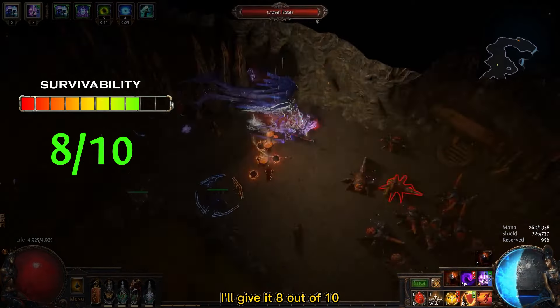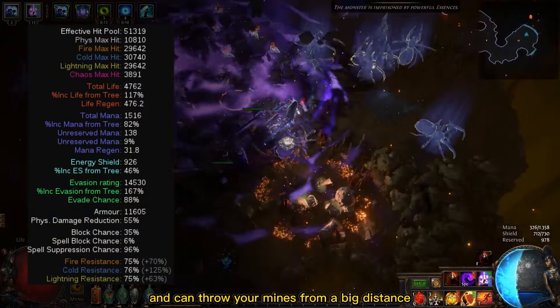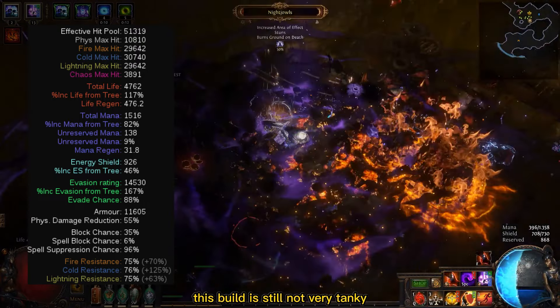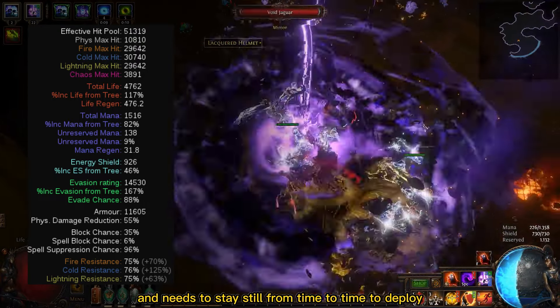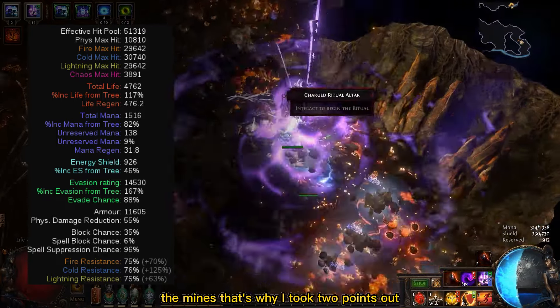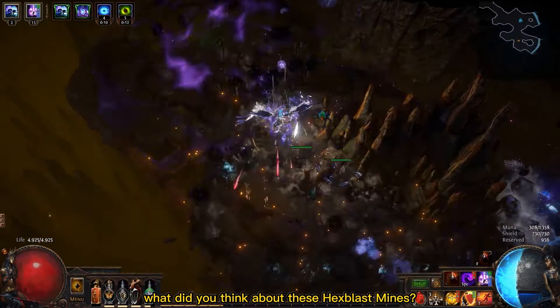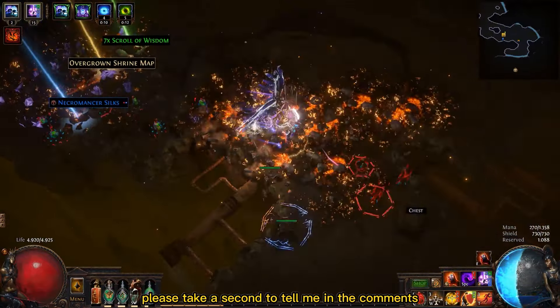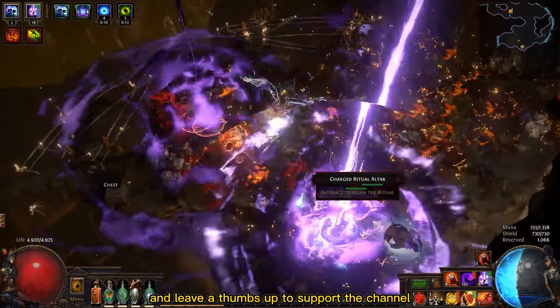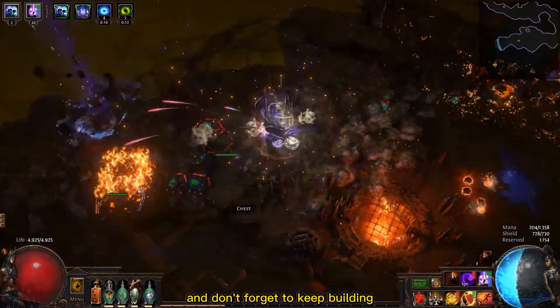For the survivability, I'll give it 8 out of 10. Even though you have Armor Evasion, Spell Suppression and can throw your mines from a big distance, this build is still not very tanky and needs to stay still from time to time to deploy the mines. That's why I took 2 points out. And that's it guys! What do you think about Hex Blast Mines? Please take a second to tell me in the comments and leave a thumbs up to support the channel. I wish you guys an amazing day and don't forget to keep building!